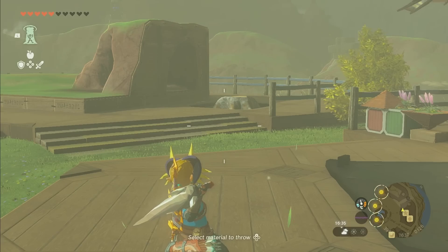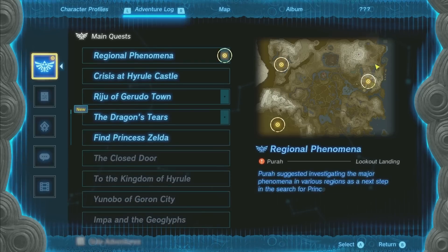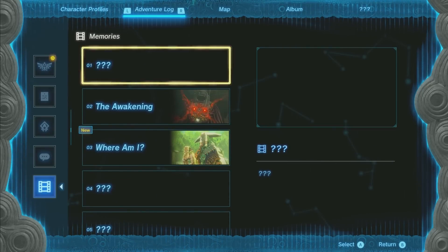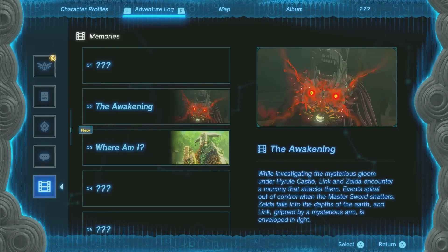So you're going to press minus on your left controller in order to open up the map. Then you're going to go to Adventure Log, and you're going to go down here to Memories. You're going to watch a memory, and you can press X then plus to skip it. And you're going to watch four memories in a row — very specific, very important that you watch four.